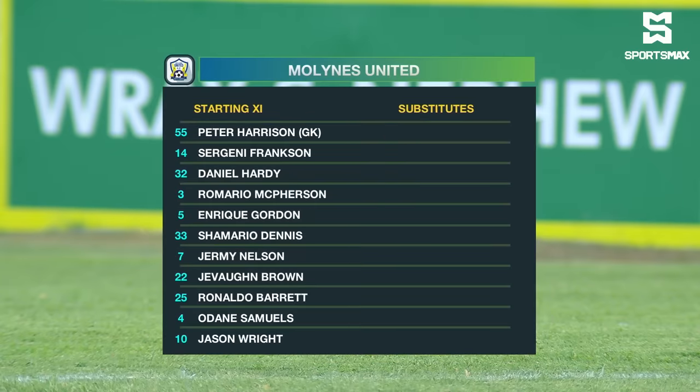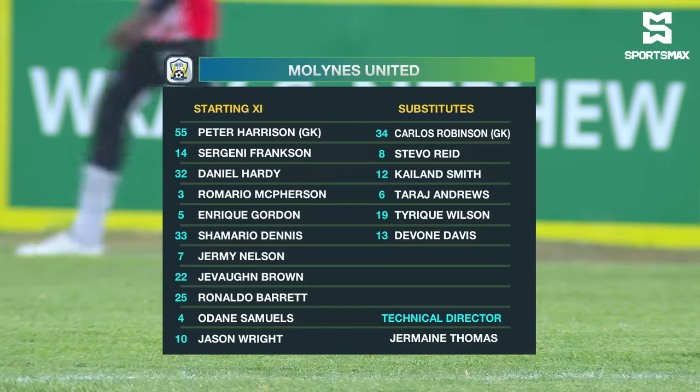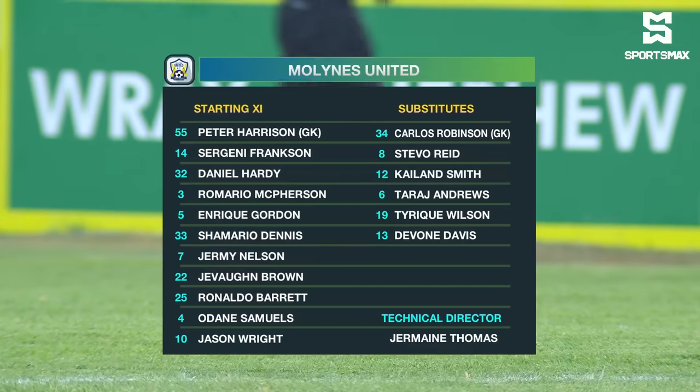My Lines will be setting up in a 4-4-2, their regular formation. Peter Harrison between the sticks. Genie Frankson will play in center back today alongside Daniel Hardy, who gets another start. Romario Mc First in the left back role, with Enrique Gordon a late inclusion in the starting lineup — there's a wonder if he's carrying a bit of an injury. Shamario Dennis comes in, Jeremy Nelson, and Javon Brown — arguably their player to watch — a very versatile midfielder.